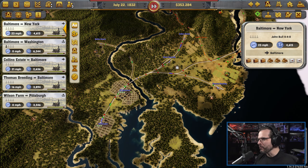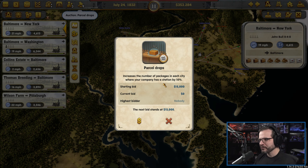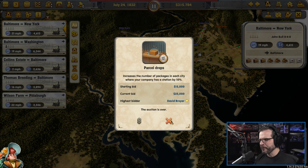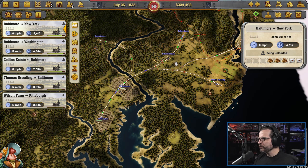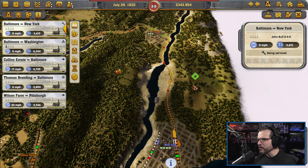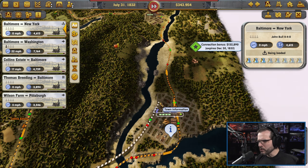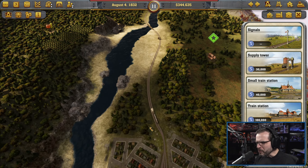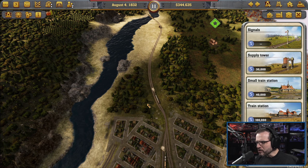I'm just going to ignore the personnel mechanic — I just don't care about it at all. Parcel drops — use the number of packages in each city where your company has a station. We got a little bit of money, so we'll bid on this. There's a connection bonus of $132,000 if we get there by December 30th — we've got time. So we could just extend this train line up here to connect there and get some wood into our system. That is a great idea, although we'd have to find a way to get across their train system.